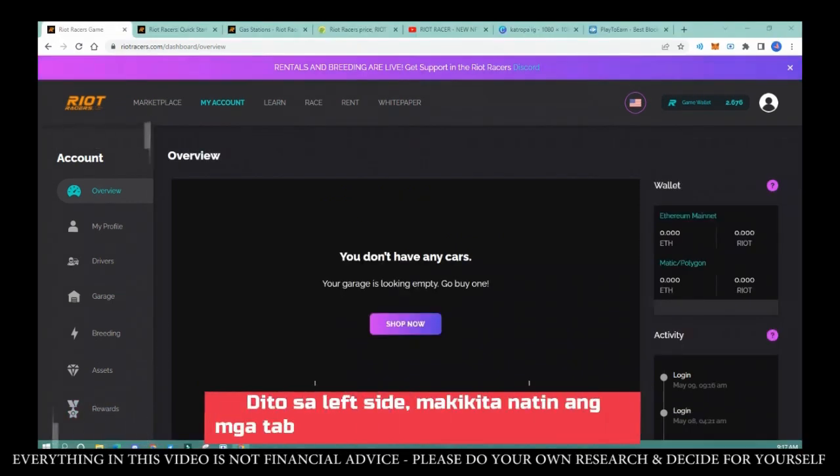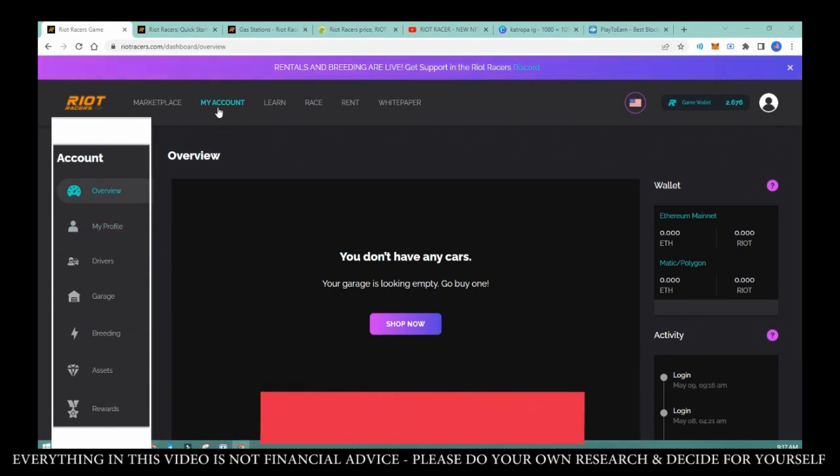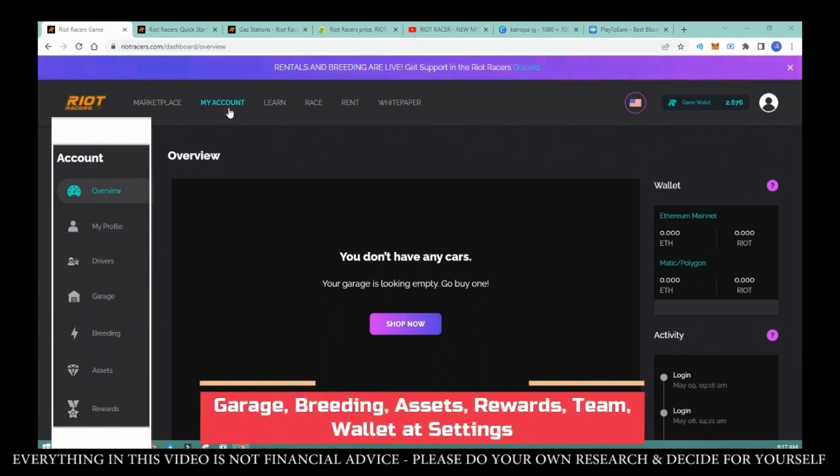On the left side, you can see tabs for overview, my profile, drivers, garage, breeding, assets, rewards, team, wallet, and settings.